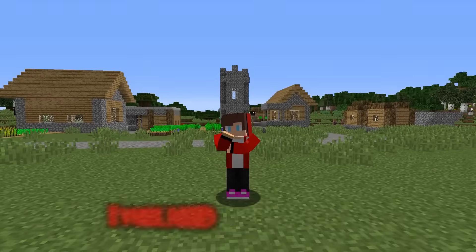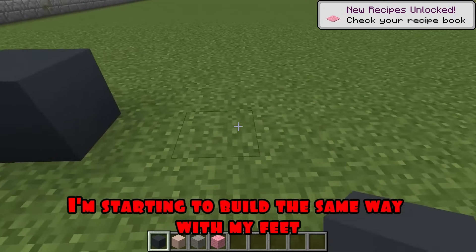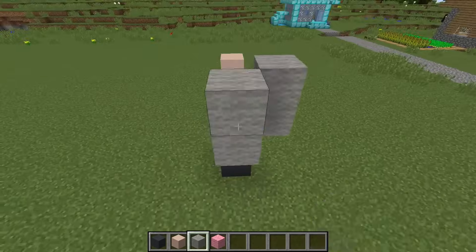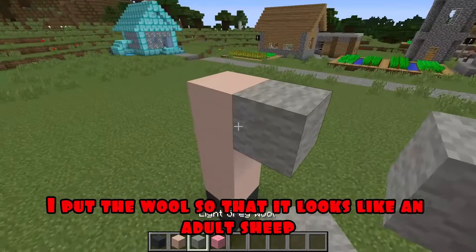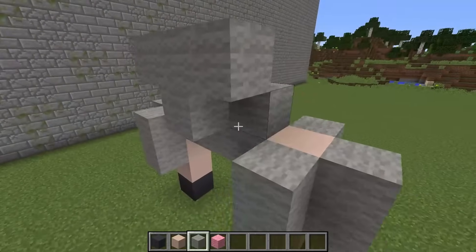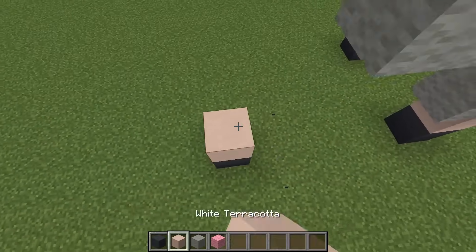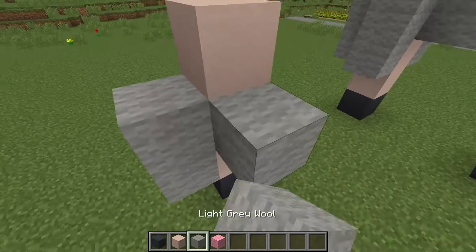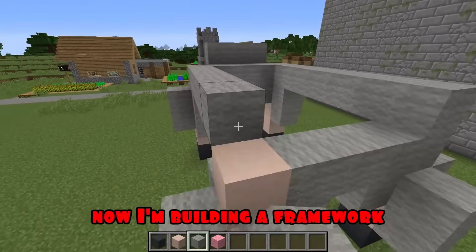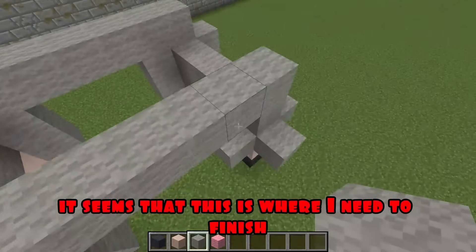Round two. For the second round, I will need white ceramics, gray concrete, light gray, as well as pink wool. I'm starting to build the same way with my feet. I build the second leg and then finish building the wool, so that it looks like an adult sheep. Almost finished. I'm finishing my hind legs. There's not much left. Now I'm building a framework. Changing some blocks — it seems that this is where I need to finish.